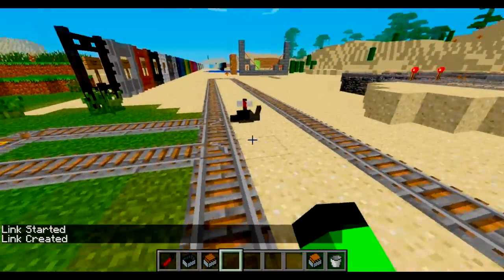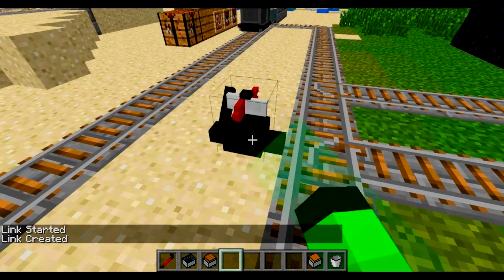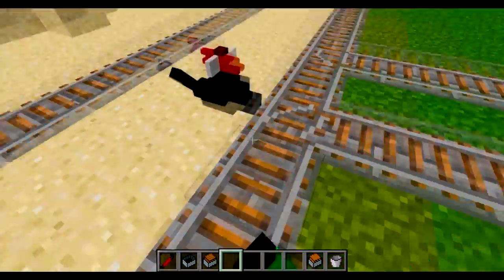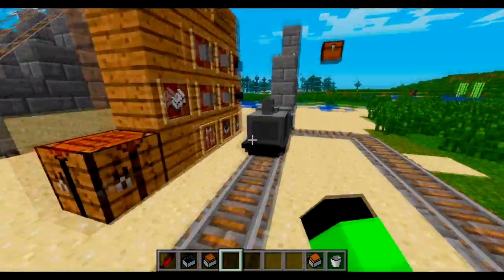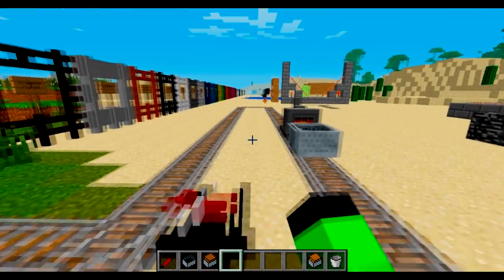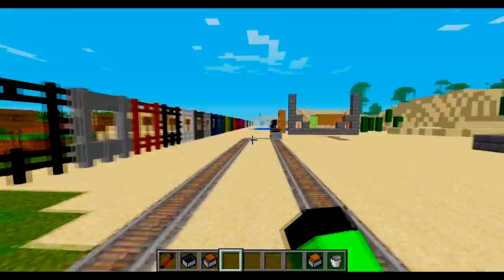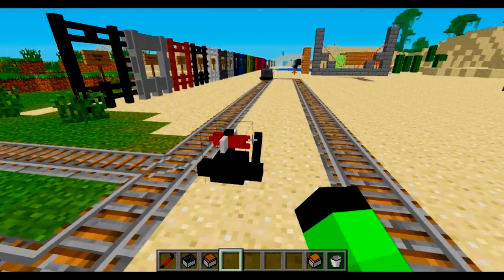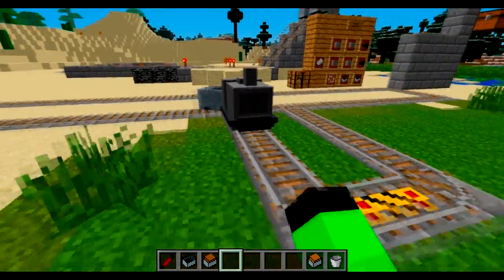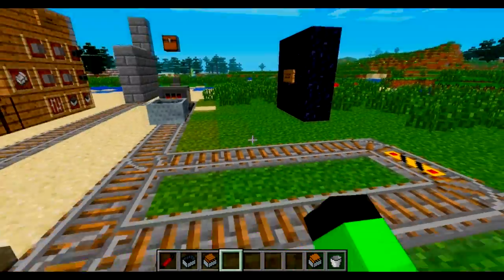This is called a switch lever, and this is a switch track. If you right-click it, you'll notice it changes. This means it will go straight; this means it will turn. This is a whistle track — it will make a noise when a train comes. So you can use the switch lever to control which direction the train goes.